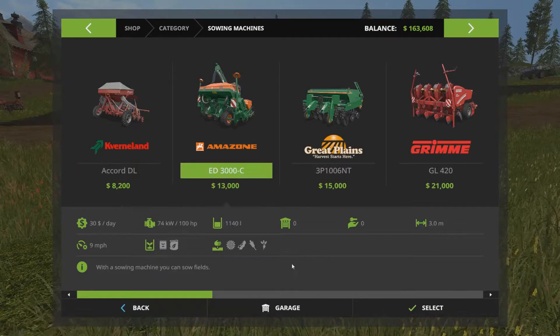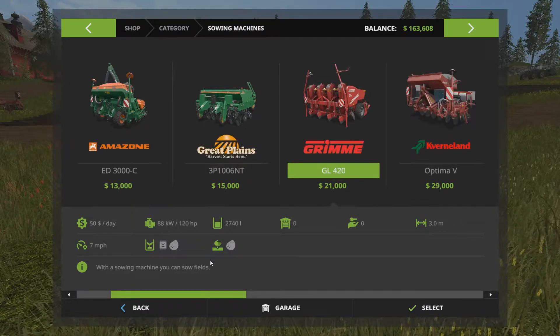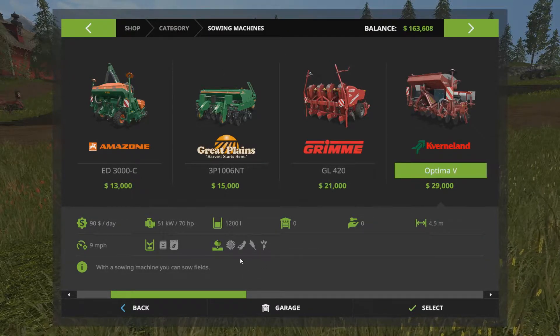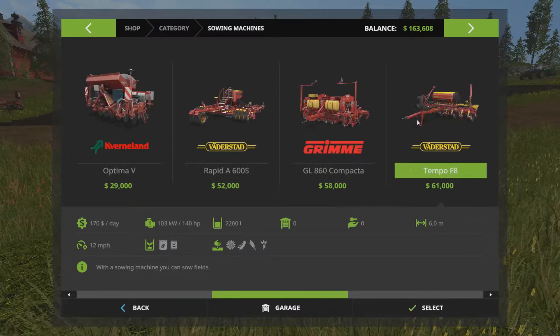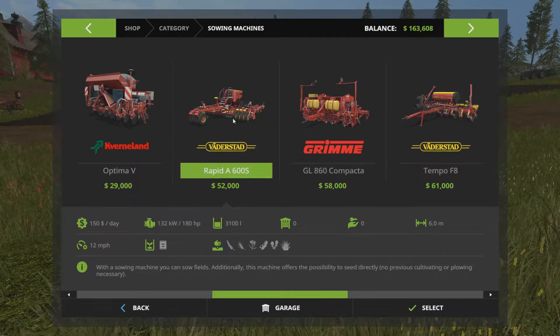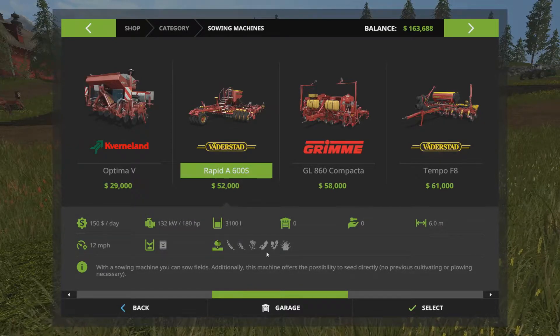For the sower, we currently have the Great Plains 6P100 6NT with a 3-meter width. Looking at upgrades: some only do potatoes - no. Some don't do canola - no. I'm personally growing canola right now so that's a dealbreaker. The one that works is the Vaderstad Rapid A 600 S, which is a 6-meter width, comparable to that cultivator, and it can do all the things I want including canola. Both the cultivator and this seeder require 180 horsepower.